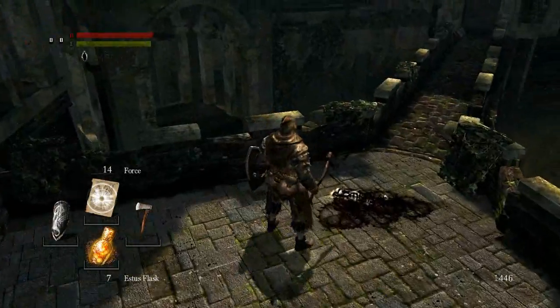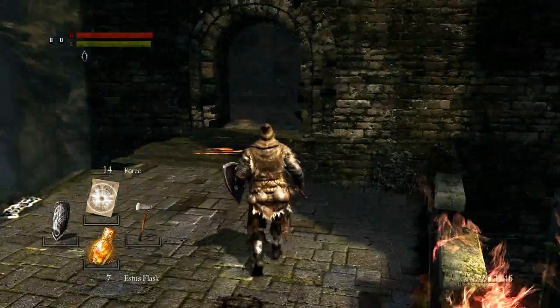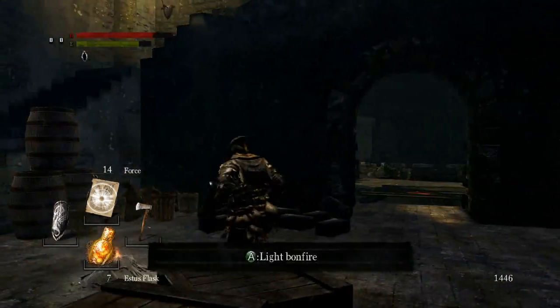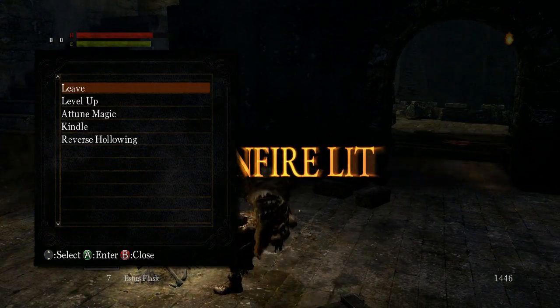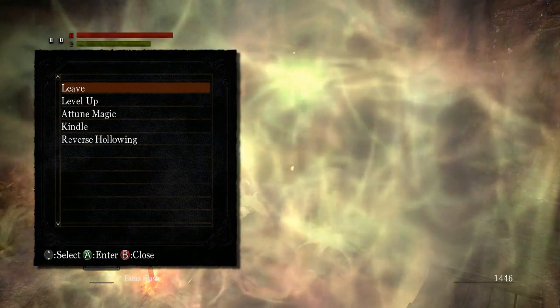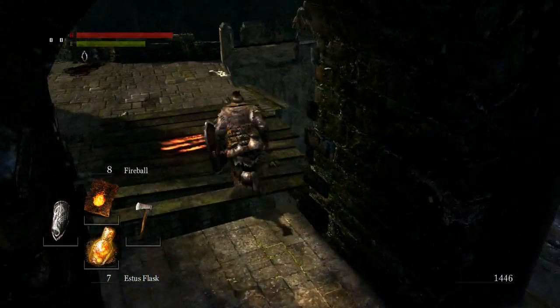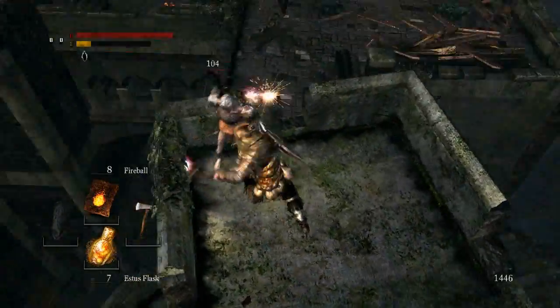There was a summon sign there, and there's one there as well, because we're human, so we can summon these people for co-op. Don't need co-op in this area, and frankly it feels a bit like cheating to me, so I tried to steer clear. Alright, so now we'll spawn there if we die, which hopefully we won't, but you never know. It's happened before - it can happen again.